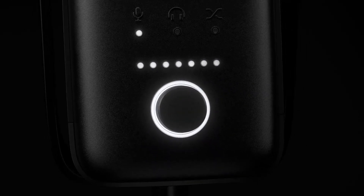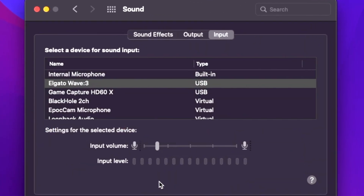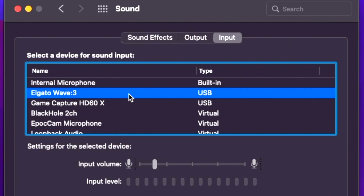The very first thing you want to do is connect that microphone or headset to your computer and double check your settings to make sure that microphone is set as the default input audio device.